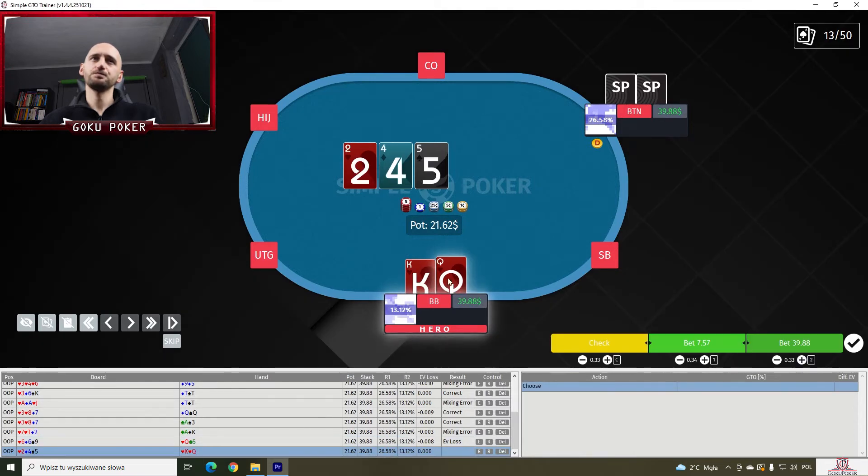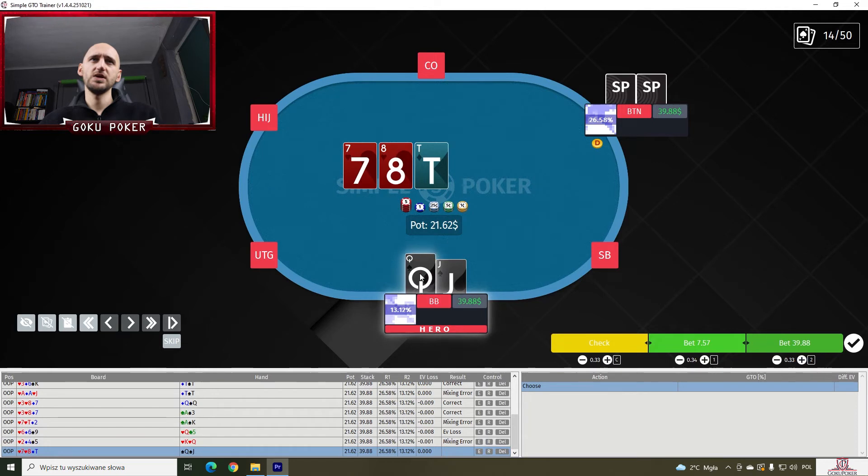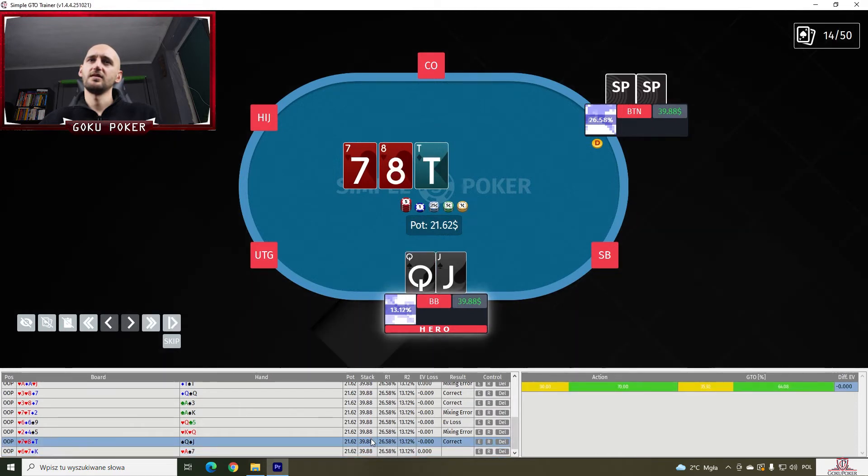Okay, King-Queen suited on a 2-4-5. We're gonna continue here 90% of the time. And we should be doing 76.5%. Okay, Queen-Jack suited on a 7-8-10. This is 70/30 — is that it? It's 36 to 64, pretty much on point here.